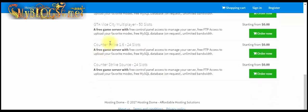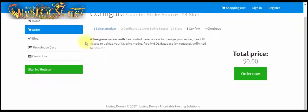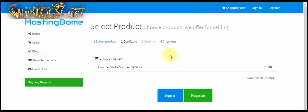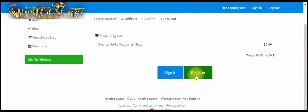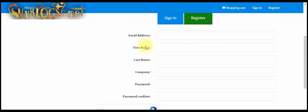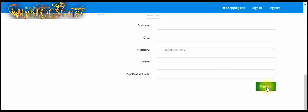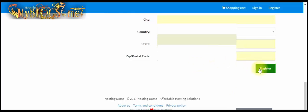I like to make a CS Source game server. Next, click on register now and fill the form with your accurate information. Then click on register at the last of the page.